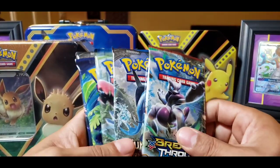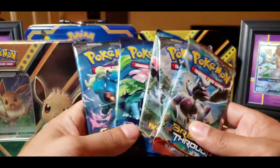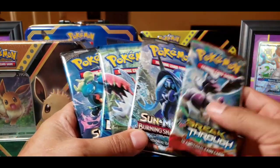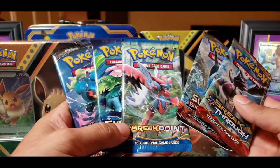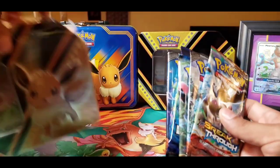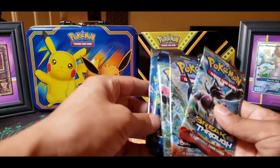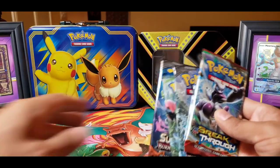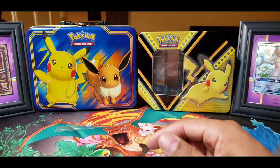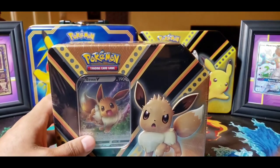These are all out of a Team Skull promo box — I literally got them just for these boosters. So I got two Breakthroughs, two Burning Shadows, and an Evolution. If you know me, the Evolutions will go last, so I'll put that to the side.